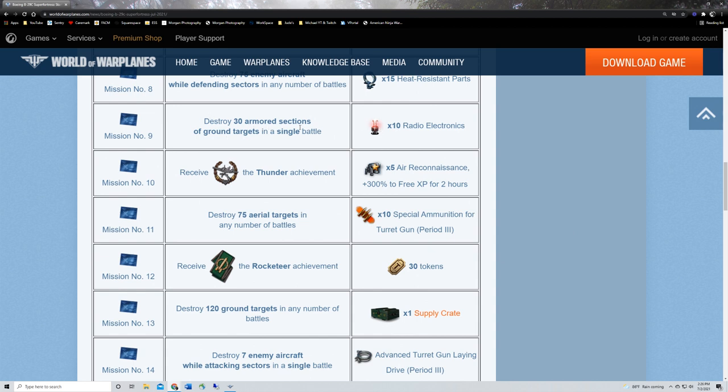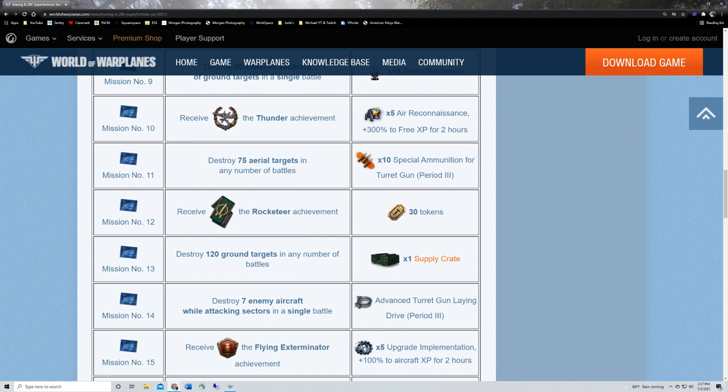Mission nine: some radio electronics and parts for destroying 30 armored sections of ground targets in a single battle. Not overly difficult — I find it easier in a ground attacker, but good bomber pilots can just drop bombs everywhere and get those 30 armored sections. Some multi-roles and maybe some heavy fighters could do this too. I'm going to use a ground attacker — I don't recall this being overly difficult on the XP54 missions.